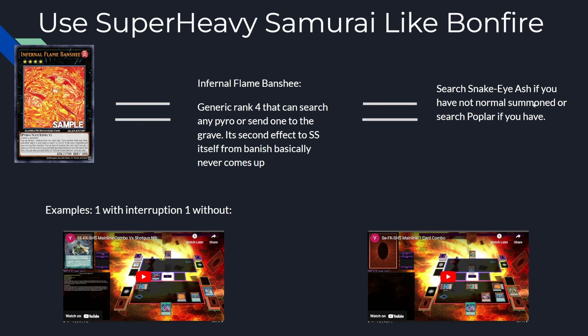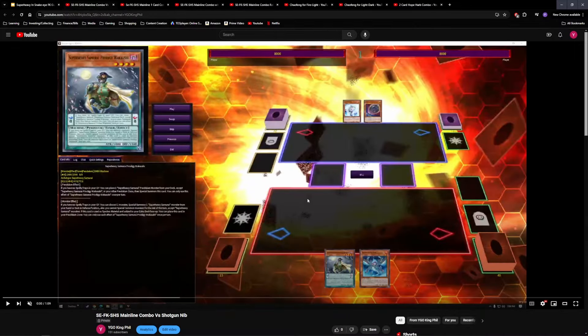Typically, if you have not Normal Summoned, you want to search Snake Eye Ash. If you have Normal Summoned, you want to search Poplar. I want to show some examples — one with interruption, one without — of how you can use the Super Heavy package like Bonfire. This is going to demonstrate how you use Super Heavy Samurais to extend past the first interruption and even help you extend past a second interruption.